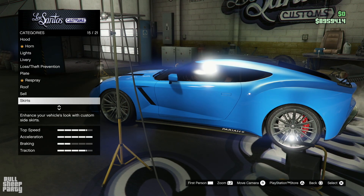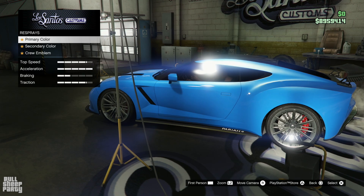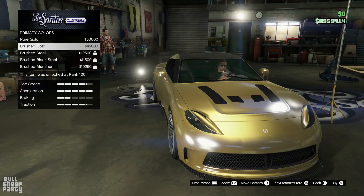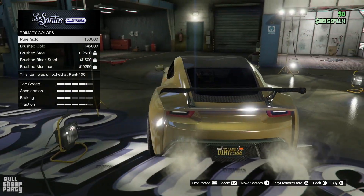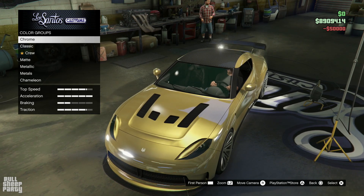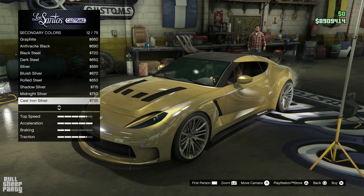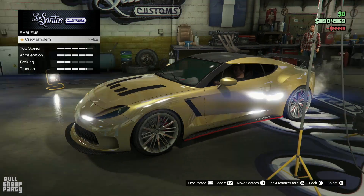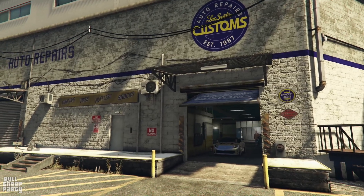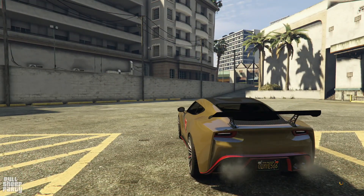Respraying the vehicle. As always, I asked you guys — the viewers of the Bullshit Party — what color you want me to make the vehicle. For this week, most of you for the second week in a row suggested gold. So we're making it gold! Thank you so much for being a part of the poll. Wow, this looks good — I wasn't expecting this. We can also choose a trim — let's go with formula red. Slapping the Bullshit Party logo on the side, and we're done with Los Santos Customs.